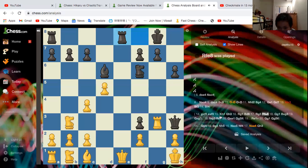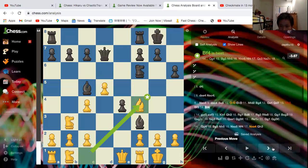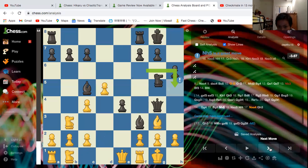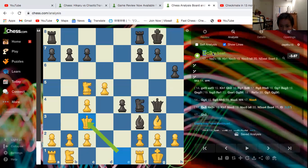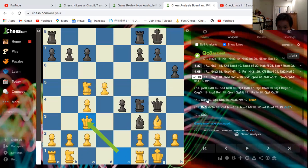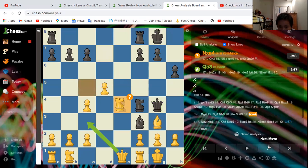Going back to the game — he didn't take; he played Bishop f4. Then Queen g4 happened, Bishop g3, Knight h5, and another brilliant move: Knight f4. You can see here — brilliant move. And Queen g4, Knight f4.